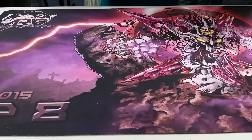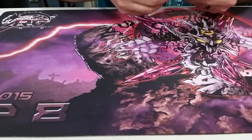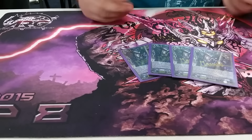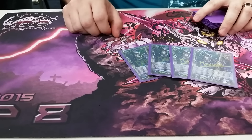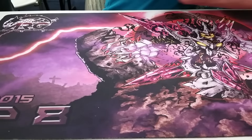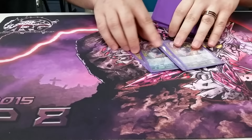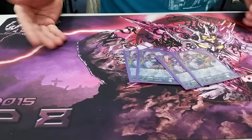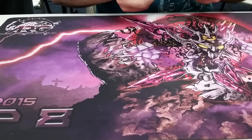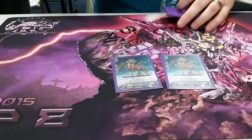For the grade ones, I run four Steam Breath Dragons, which is a basic stride enabler or discard for Chrono Jet Dragon. Next I run four of the unflipped PGs, since I do go through a lot of Counter Blasts, it's nice to be able to replenish them.